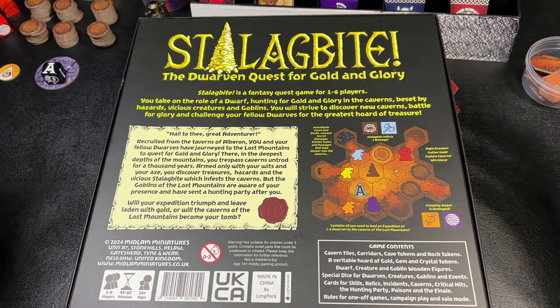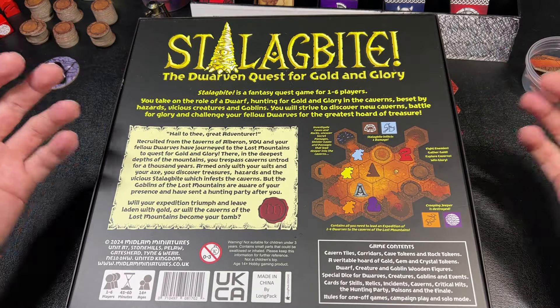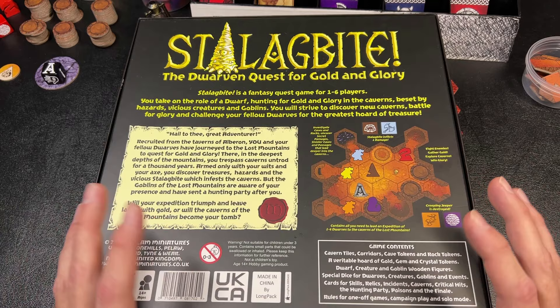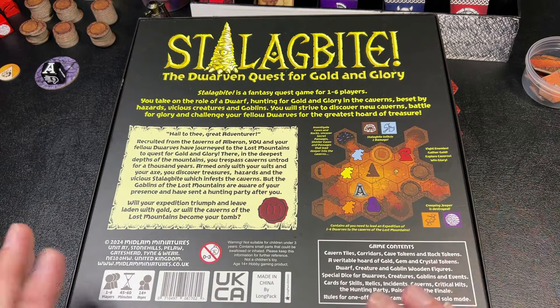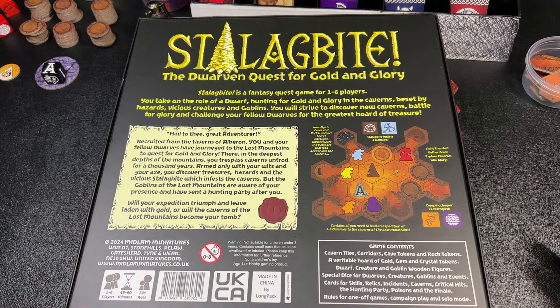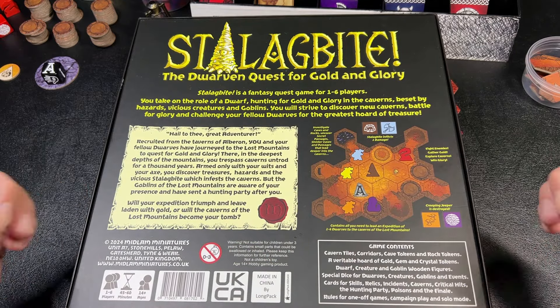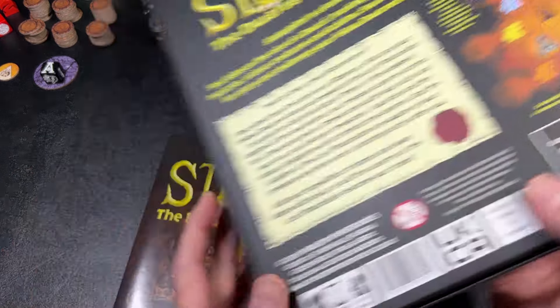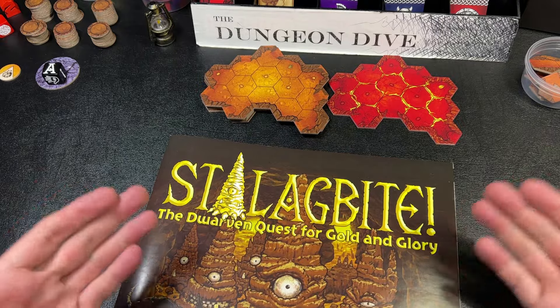Once the end game triggers, a group of really nasty goblins comes into the caverns and starts chasing the dwarves. The goblins are really powerful, so the dwarves have to run — or maybe fight some of them — but these are not little pushover goblins like in a lot of other games. This game is all about going into caverns, finding treasure, and killing monsters.